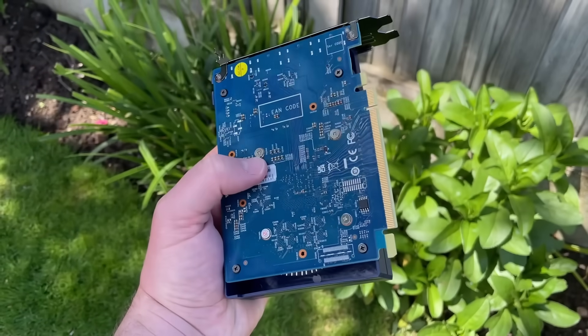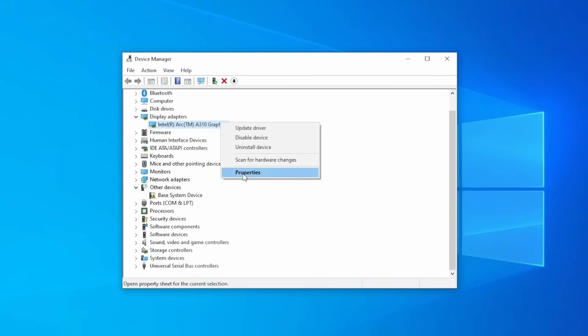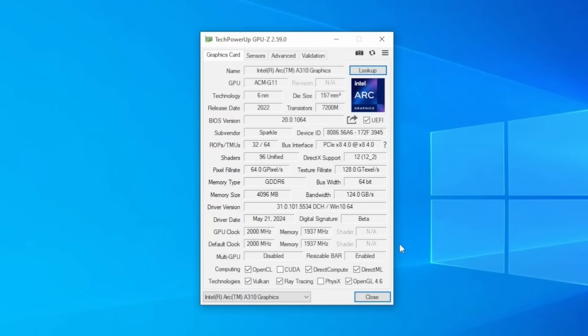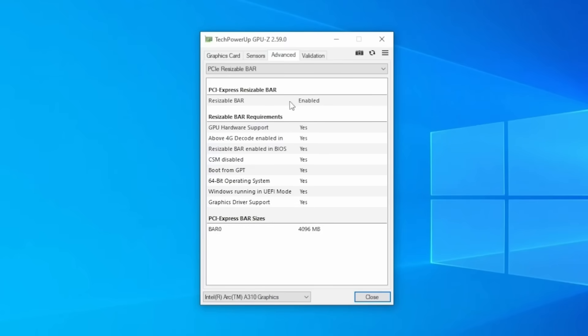To check that ReBar is working in a compatible system, you can right-click on the graphics card in Device Manager, go to Properties, then Resources, and you should see a large memory range. Alternatively, download and open GPU-Z and check that the resizable bar box says enabled.